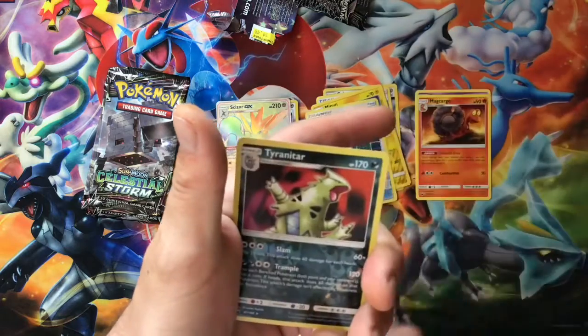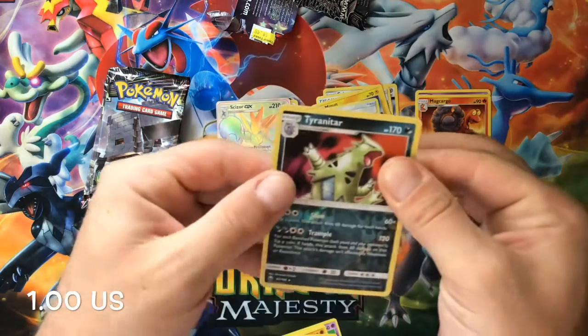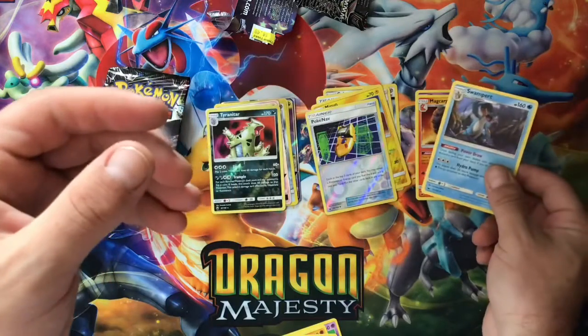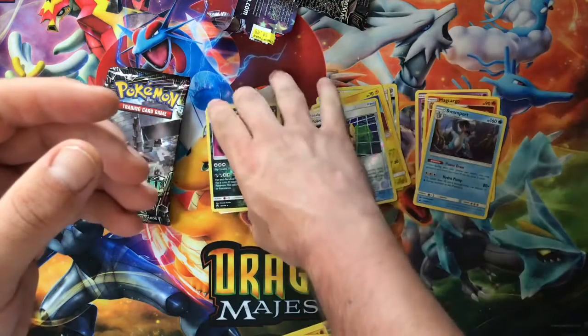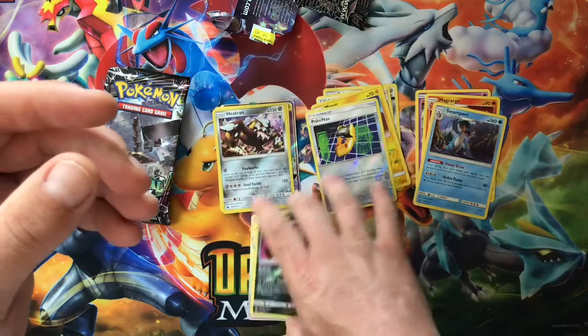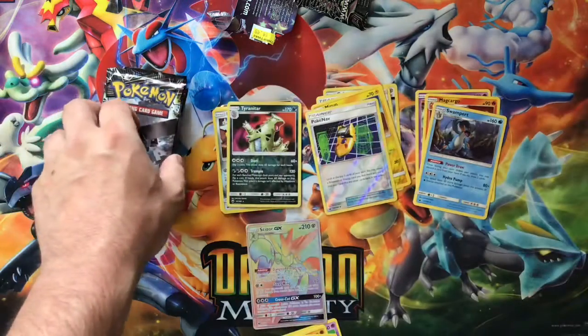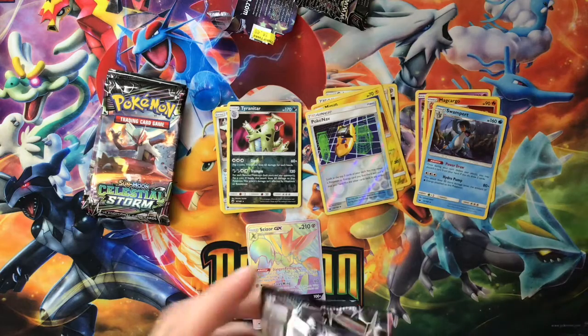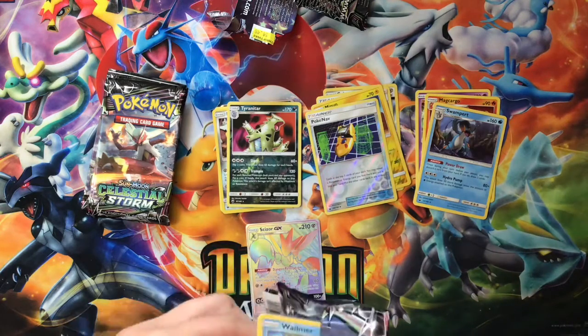We got a Wynaut, a Tyranitar reverse — which is a rare — and a Swampert regular rare card. I do not want to cover him up because he's such a gorgeous card, very very cool. One I do not have, so very, very cool to get that.